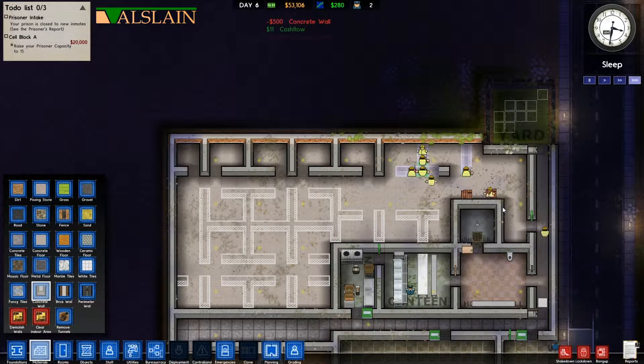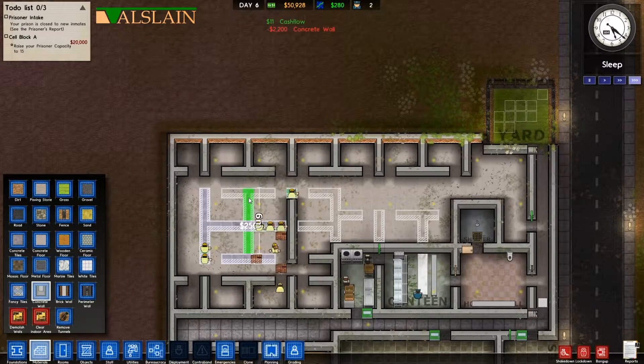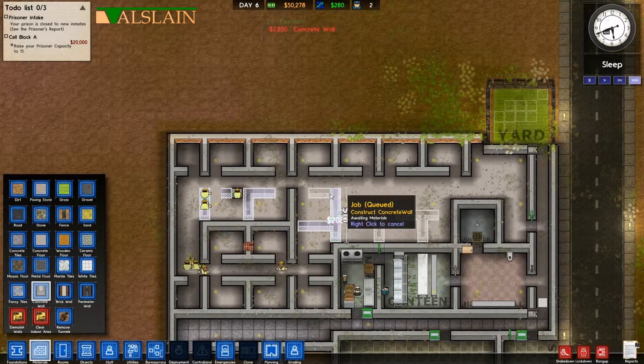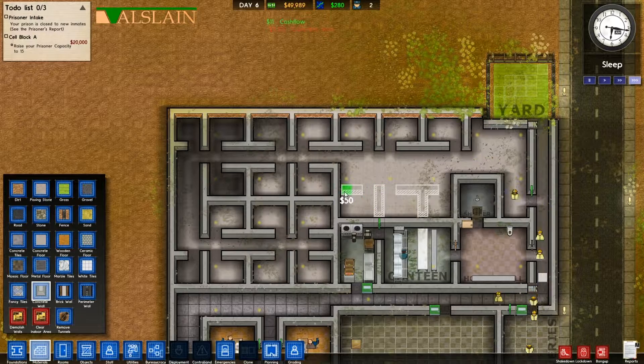So how many cells have we got here? 1, 2, 3, 4, 5, 6, 7, 8, 9, 10, 11, 12, 13, 14, 15. Okay, so we only need to build these down here now, and then we'll actually have 15 cells. Once we've got 15 cells we can bring some prisoners in and start making some more money, because at the minute the only money we've got is just given to us, and as we get more and more staff the money is being taken away.